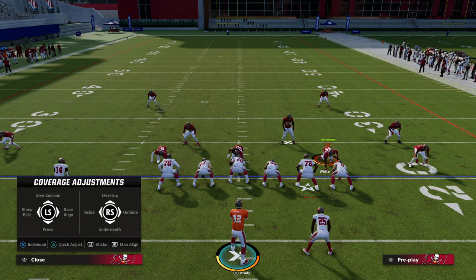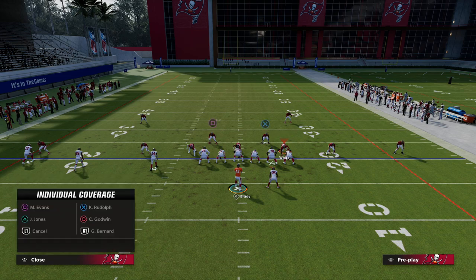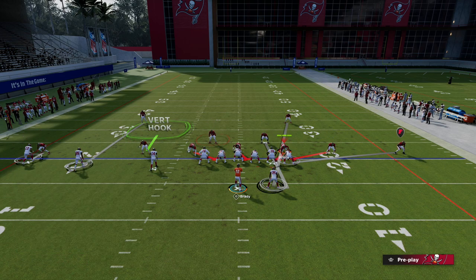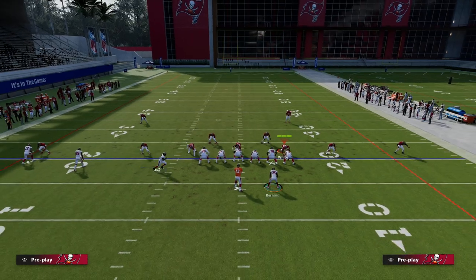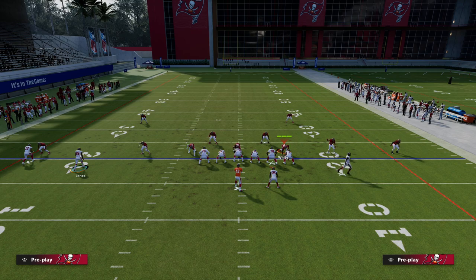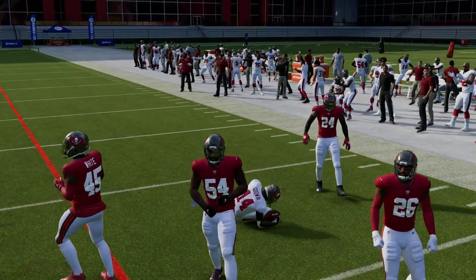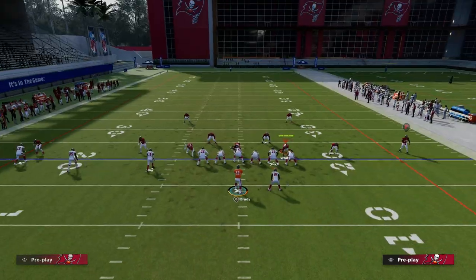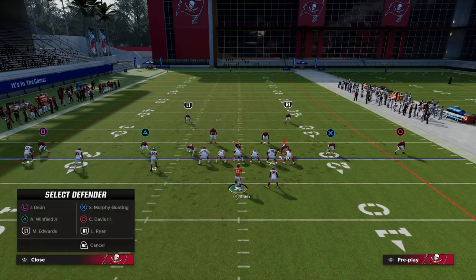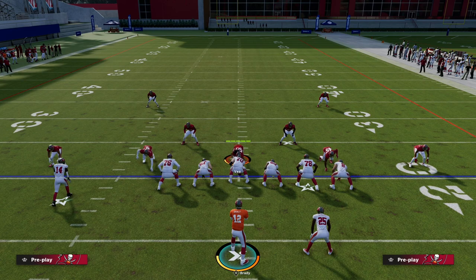I'm going to drop this left side guy into a vertical hook to illustrate the best defensive adjustment. He's going to do a pretty good job going to the right side and stopping the drags and slants. However, on this side now we're going to have a one-on-one with Chris Godwin. These out routes are actually super glitchy this year - not many people have caught on to how good they can be. Now they're only able to send four and cover all the zones.